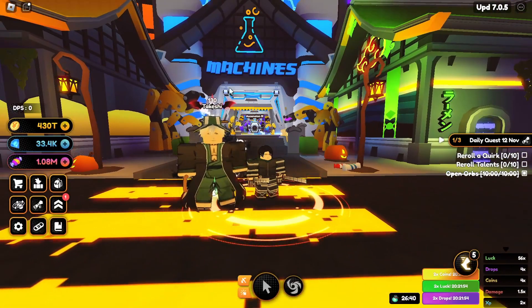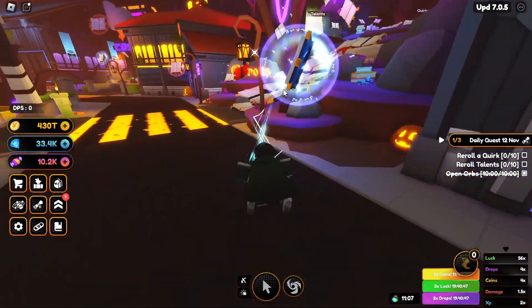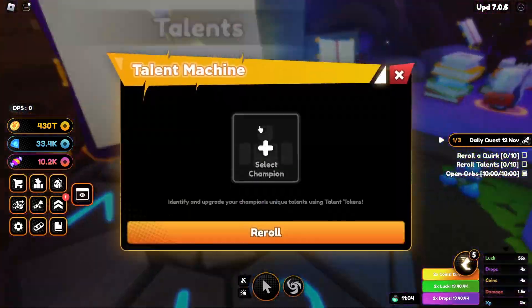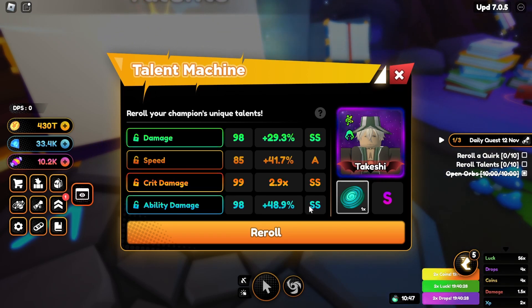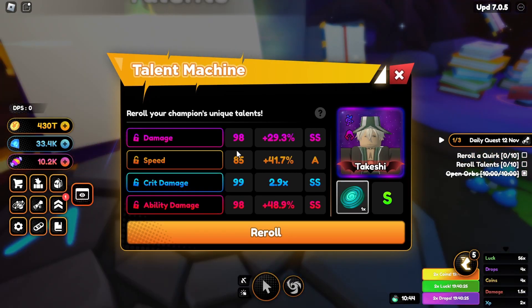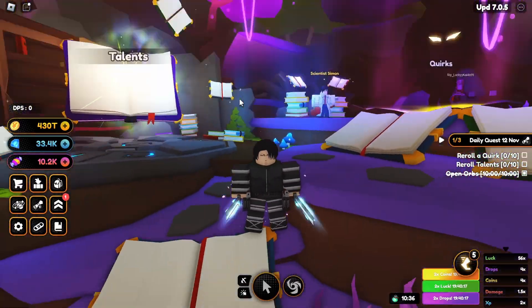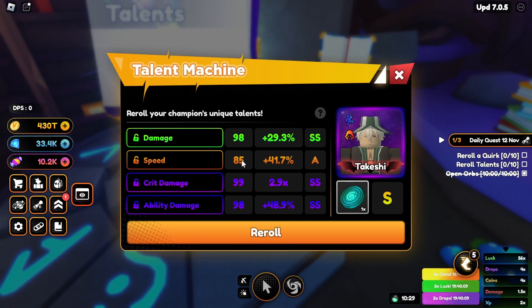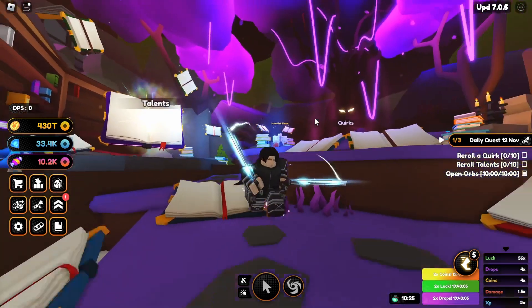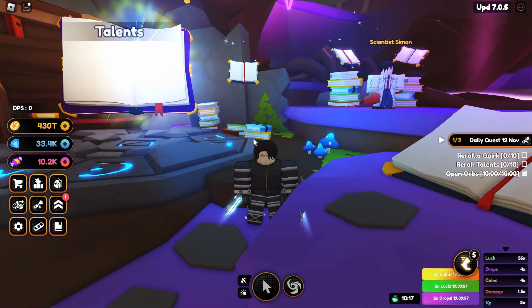If you want to increase your damage potential and build a really good team, you'll want to ascend your champions twice or even three times. Ascension 3 also grants a major buff: talents can go above 100. If you come to the talents screen, with SS and A ranks the talent level caps at 100, but if a champion is triple-ascended it can go up to level 150, which is absolutely insane. There's also a new symbol shown on screen once it passes 100.